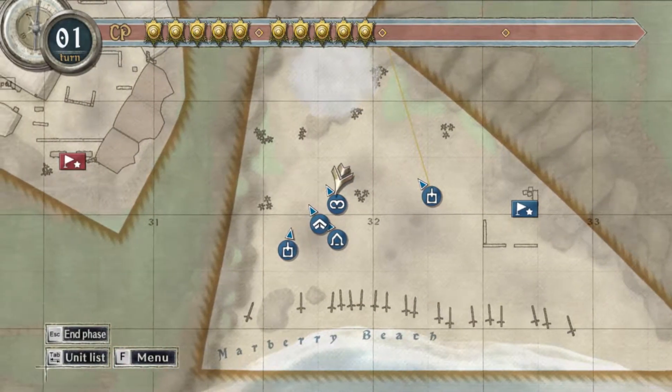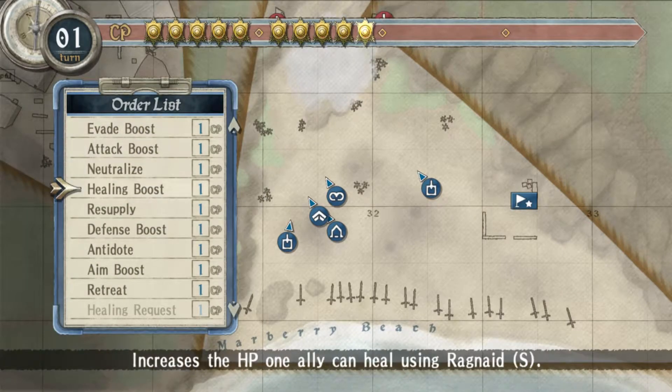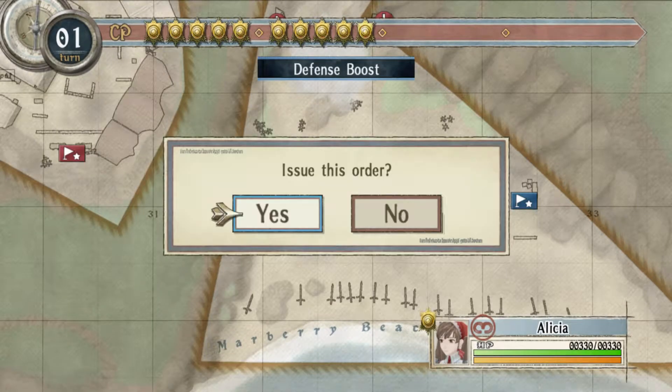Depending on what you get for abilities, sometimes you take a lot, sometimes you take a little. So we're going to take Alicia and give her a defense boost right away.